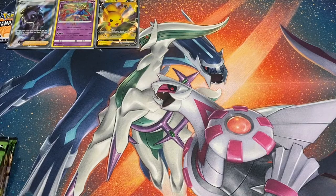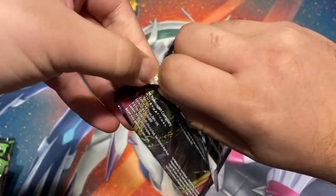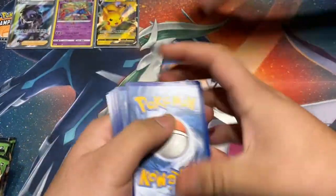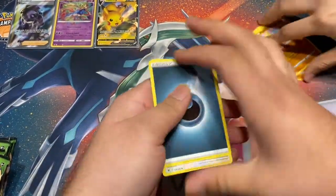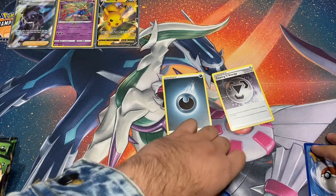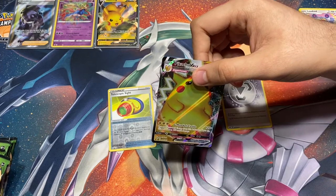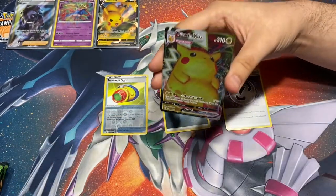Do you want to put them in order or just go through? We're just gonna go through. So far, right here is what we've pulled — that's a value. White code card, commons that no one cares about. Guard energy. I think this is a reverse — a reverse Telescopic Sight, not bad. Oh, oh, oh my god — I thought he actually got it, but you know what, this is actually really good too, we'll take it.